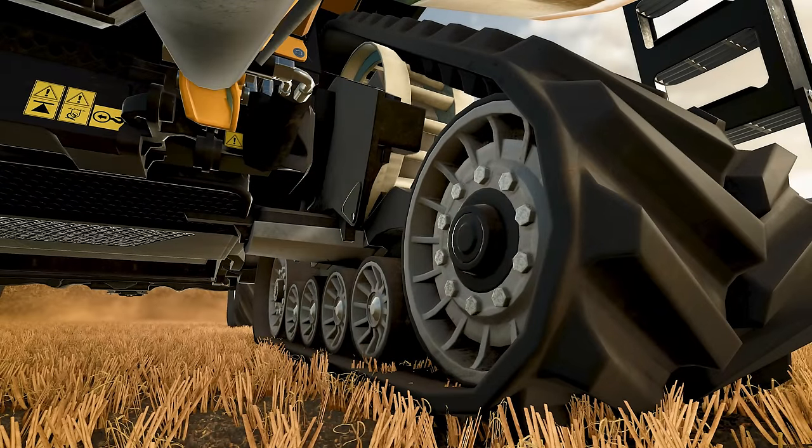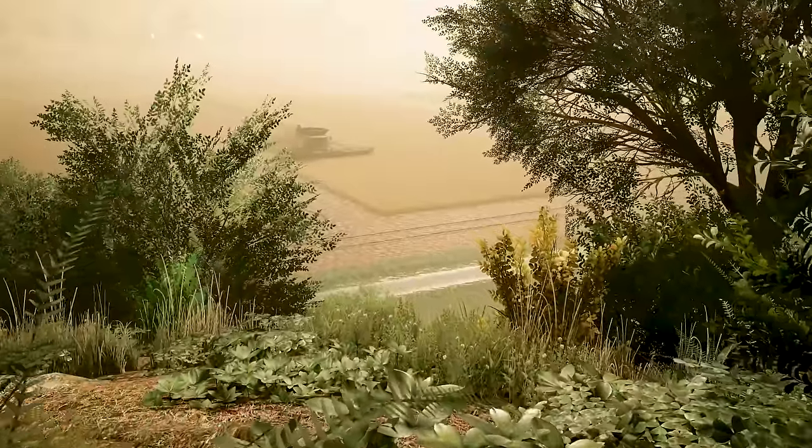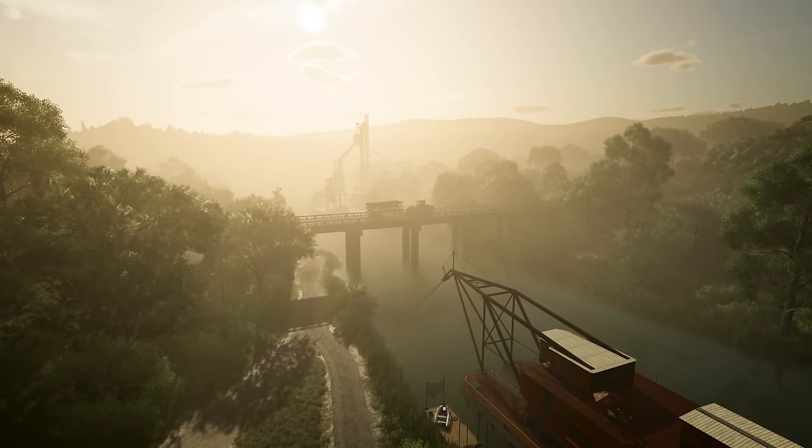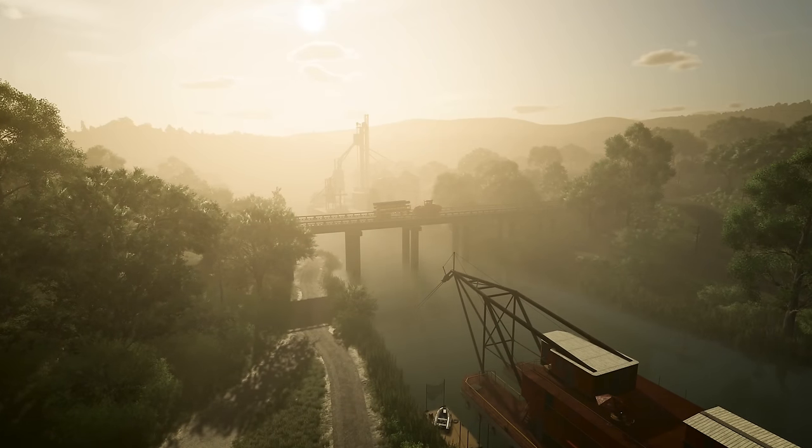Then some stunning views of Riverbend Springs from the New Holland in the field, and harvesting with the quad track traversing the river. Note the shadow of the quad track and the implement on the water under the bridge.